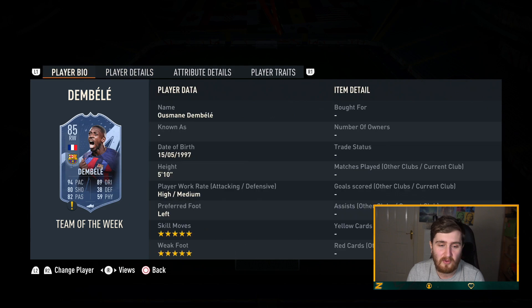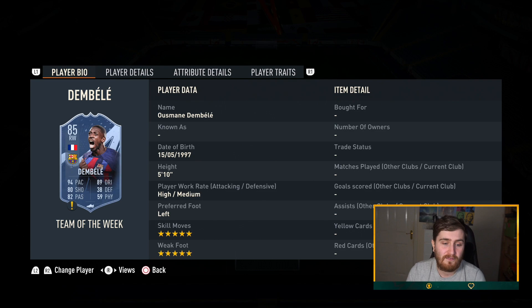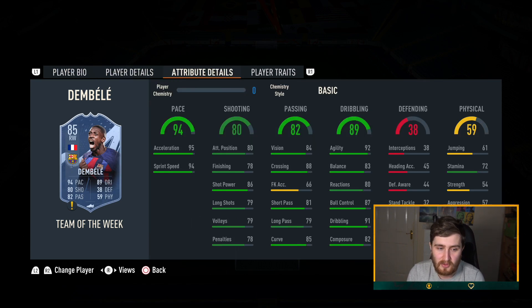Ousmane Dembélé — in cheap teams he's always there as a gold player at the start, with his five-star five-star and some nice pace and dribbling stats. The inform fits into this team; if you want to make it strictly a million-coin team you could swap him for his gold card — a bit of a downgrade. This one's about 90k so I think pretty good value for a decent upgrade to a very good card.